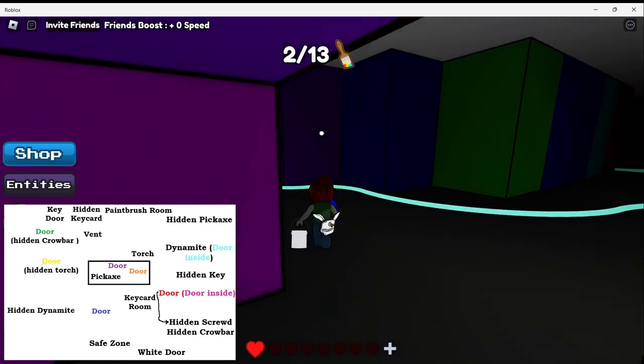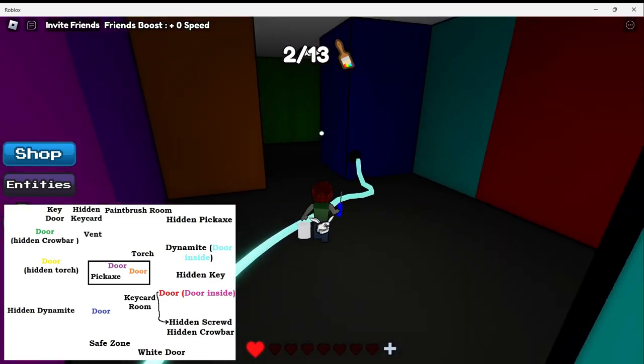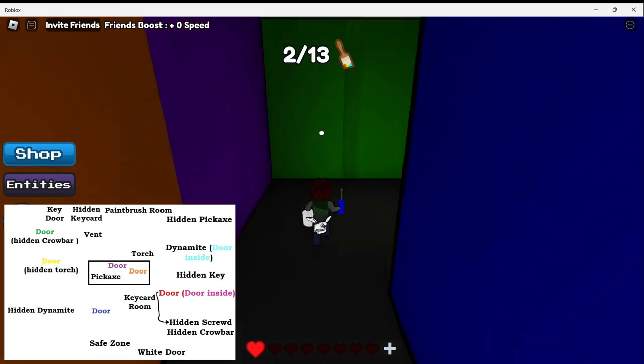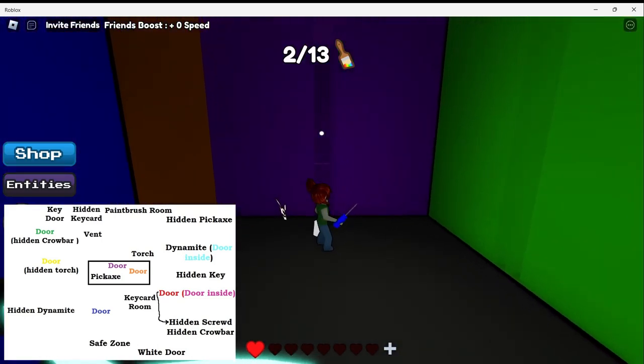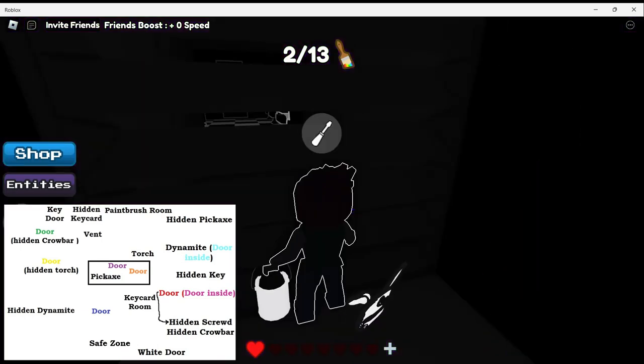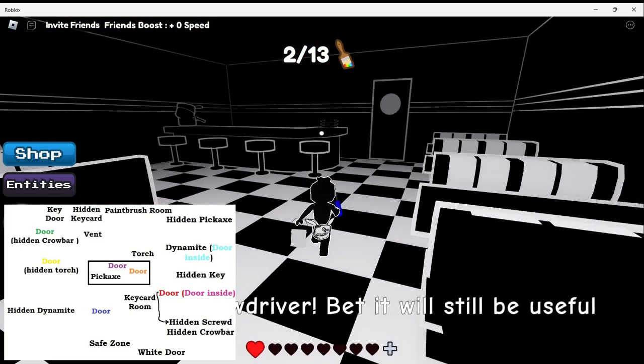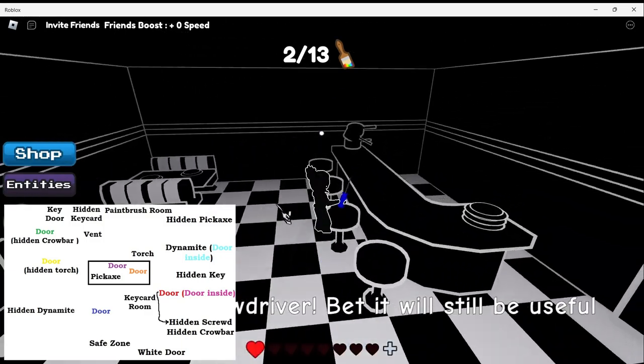To find the hidden area, you have to head to the left out of the red doors and follow this cord for a little. A little bit further in the purple wall you will see an opening. Once you go through that, you can open the area and go right in. Don't forget to pick up the second screwdriver.